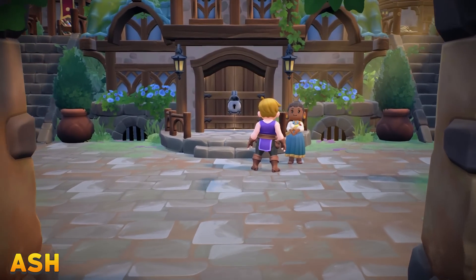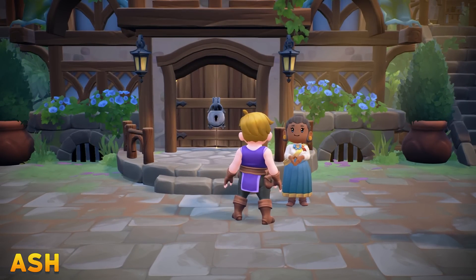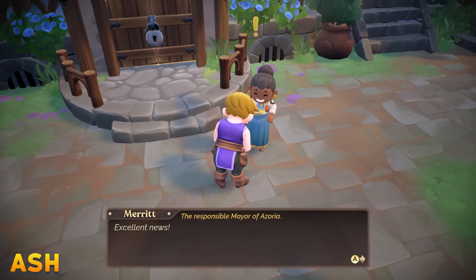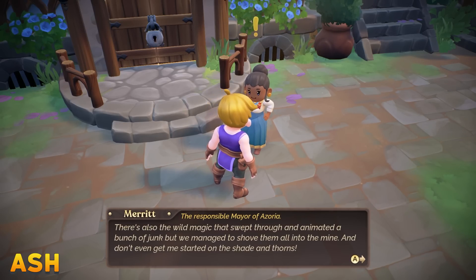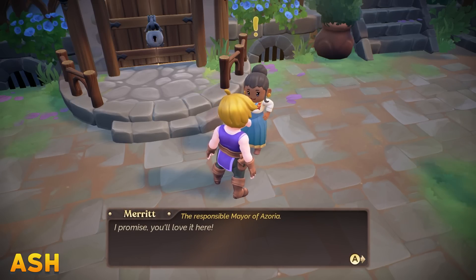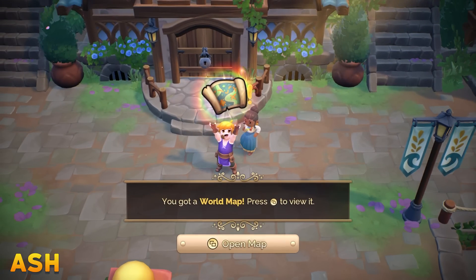We've just crash-landed in Azoria. This is the mayor here — Merit is the mayor — and Merit tells us that they were the one that wrote the letter. They wrote this letter hoping that people could help with things like the nonstop sea whirlpools and the magic and thorns that have taken over the island. They describe the island as being very lovely but just full of disasters, basically. And then they give us a house.